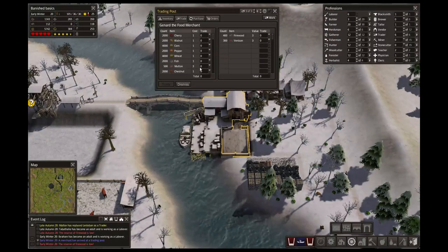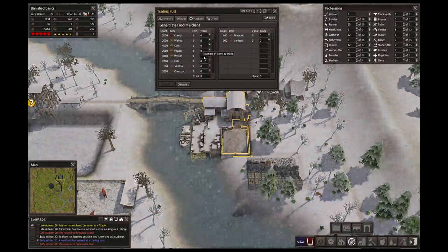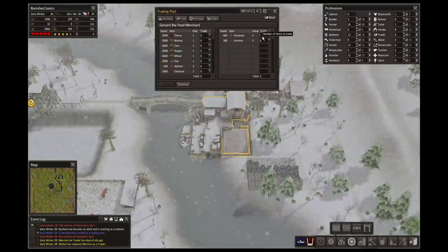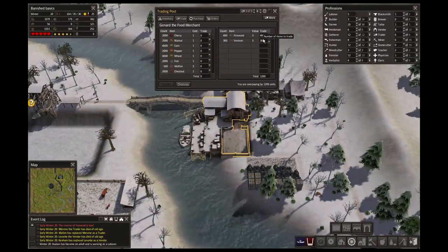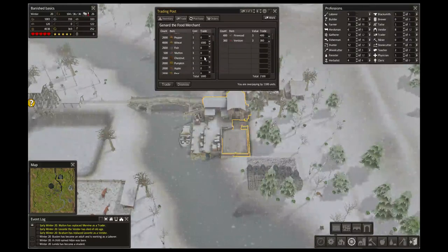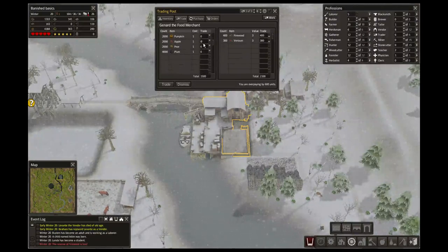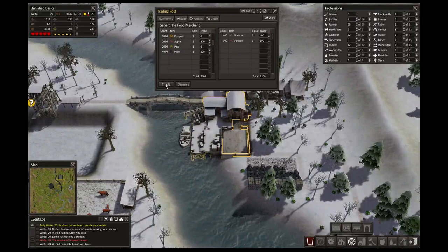Another trader. We want to trade for some food, so I'm going to take — see how much I could trade for. 300 — I'm just going to take 1000 wheat. Get some chestnuts, 500. Some apples, 500. And 100 plums, why not. And trade for that.